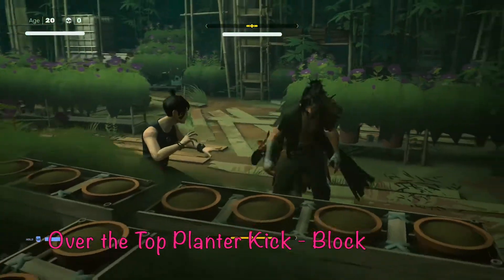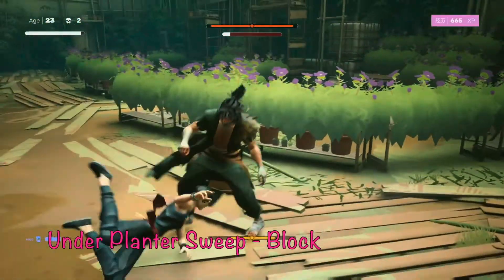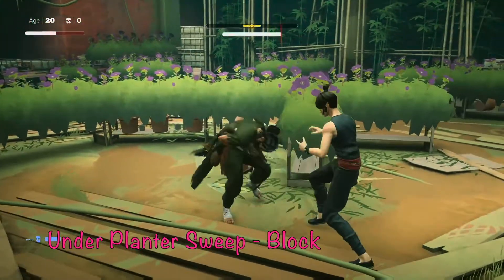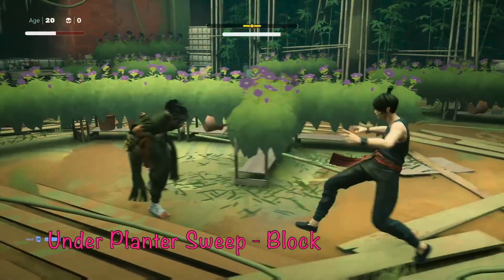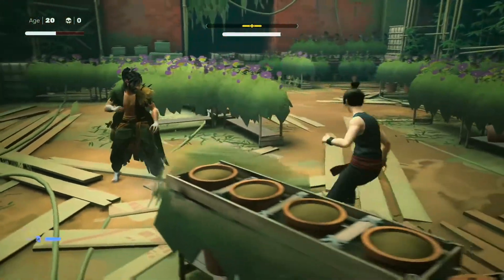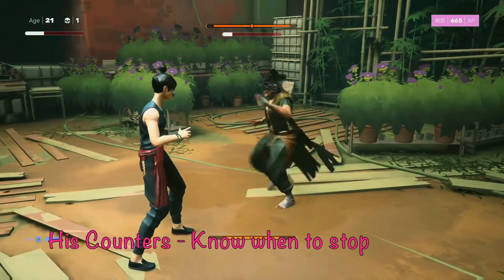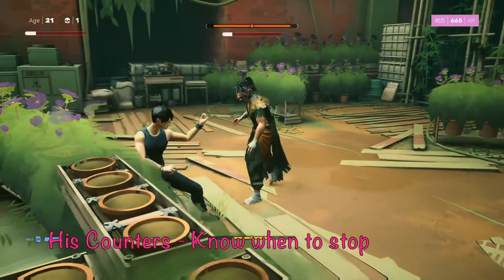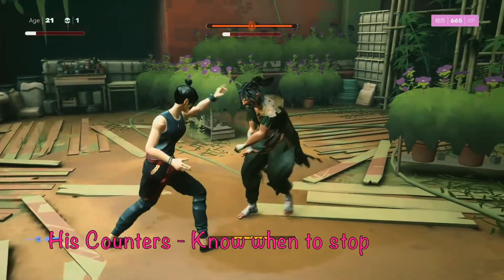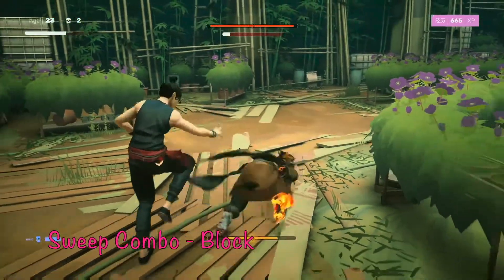The over-the-top planter kick happens when there's a planter between you and him — he's almost definitely going to kick over it, so just guard it with L1. Some planters have gaps at the bottom and he'll do a sliding attack through them, which you can time an avoid on, but blocking works fine too. When you overdo your combo, he'll counter with an elbow right to your face followed by a two-kick combo, so stick to short combos and know when to stop to prevent giving him that opening.